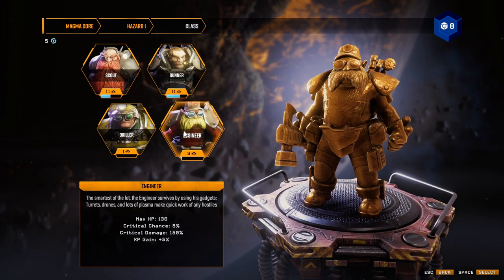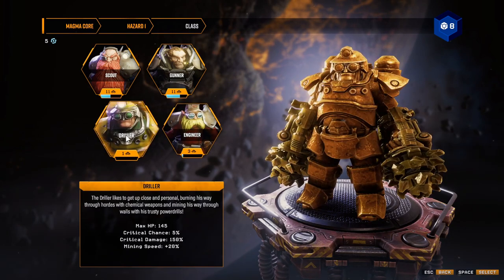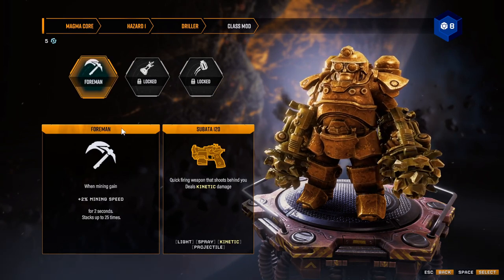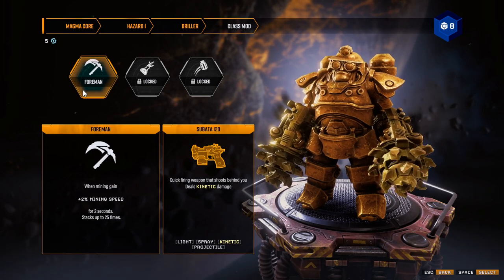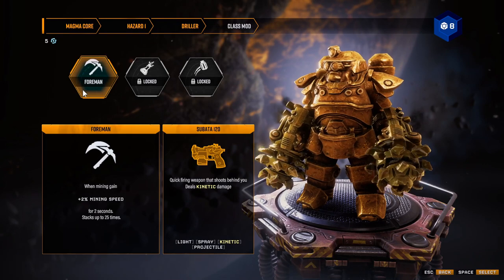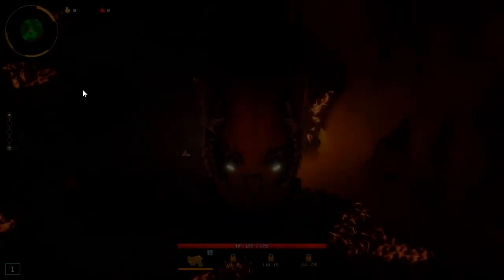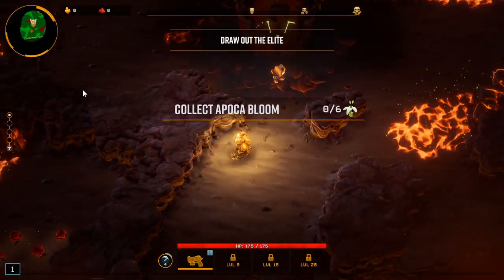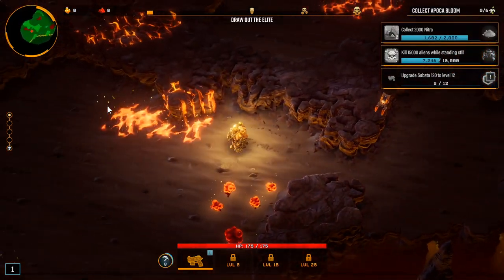More HP and armor. HP and XP gain on Engineer is actually pretty good. That mine speed though — we're gonna run Trailer plus two percent mine speed for two seconds, stacks up to 25 times. Holy crap, that means it stacks all the way up to 50 percent when mining. Then the Subata i120 — let's run it and see what we got. That feels phenomenal!